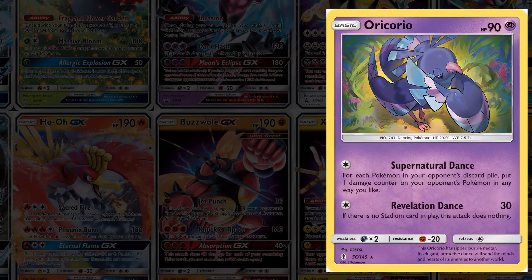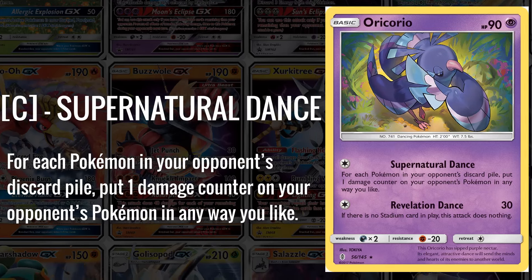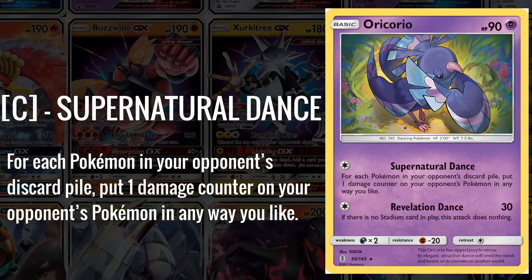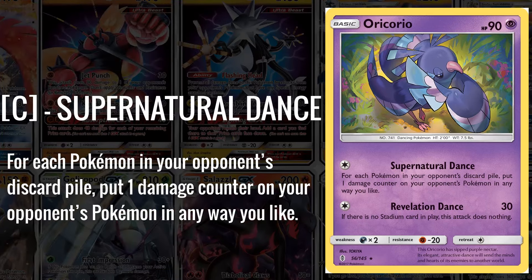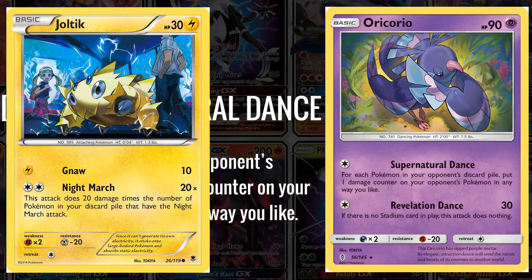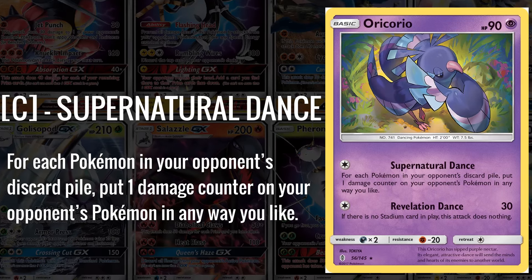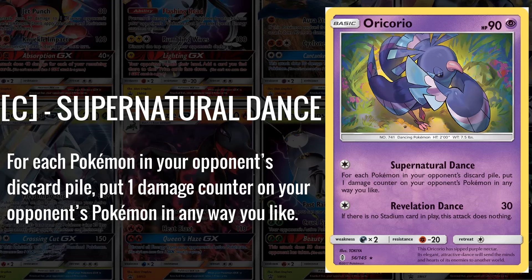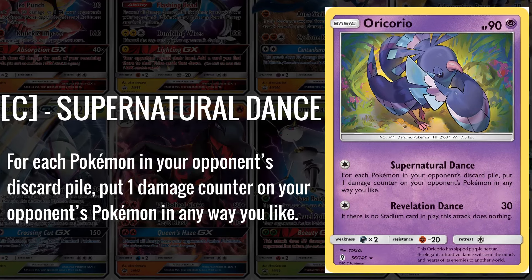While it may seem mundane now, the release of Ghost Oricorio from Guardians Rising is one of the most impactful cards from the set at the time. Its Supernatural Dance attack for one energy puts a damage counter on your opponent's Pokemon in any way you like for each Pokemon in their discard pile. This is a great attack that countered the very popular Vespiquen deck in Standard at the time and was used to great effect at the North American International Championship, but was even more important in the expanded format where Vespiquen, Flareon, and Night March all ravaged formats. Supernatural Dance allowed a finally decent check to those decks, and it also has general utility — you'll find occasional situations where it provides a ton of value by allowing you to take a knockout you may have otherwise not had.